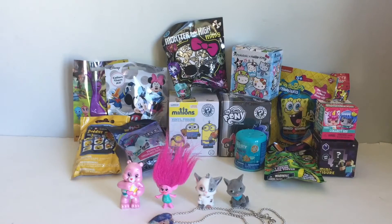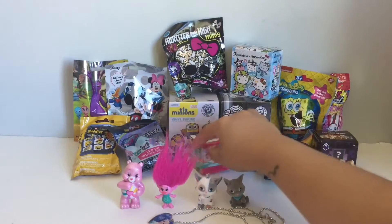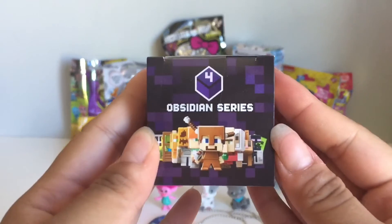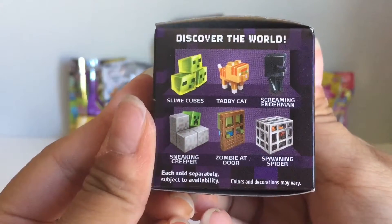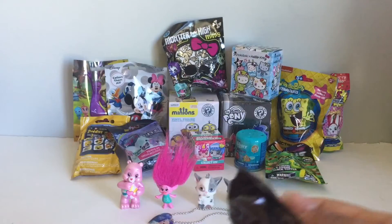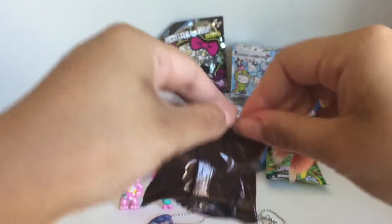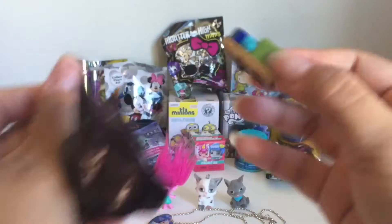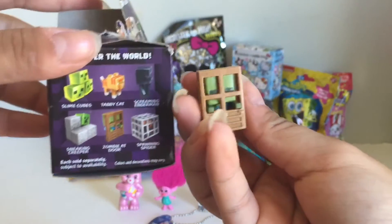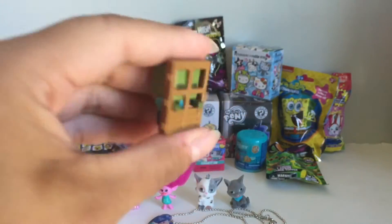Alright, let's open Minecraft. So here's Minecraft Series 4 Obsidian Series — here are the ones that you can get. It looks like we have Zombie at the Door, which is really cool — like a little door and the zombie's right behind it.